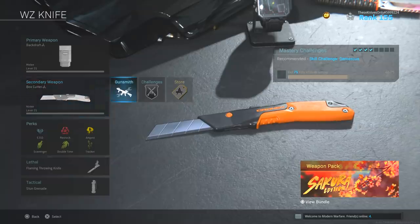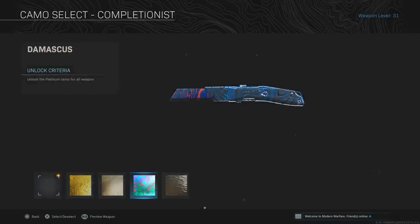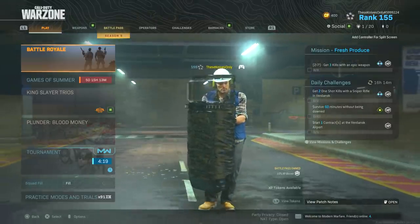So this is what the box cutter looks like in the menu right here. Let's go ahead and check out the Completionist camos on it. This is what gold looks like, this is what platinum, Damascus, and obsidian looks like on it. Alright, I'm ready to slice people up with this box cutter in game.